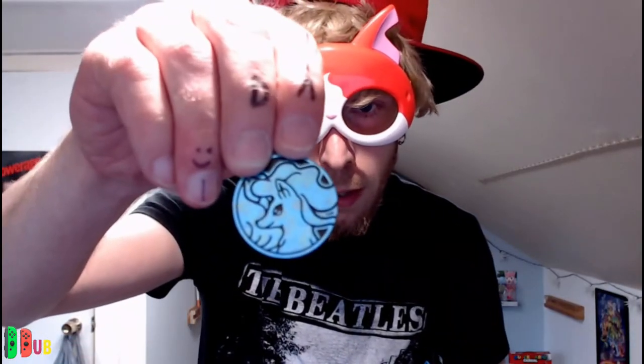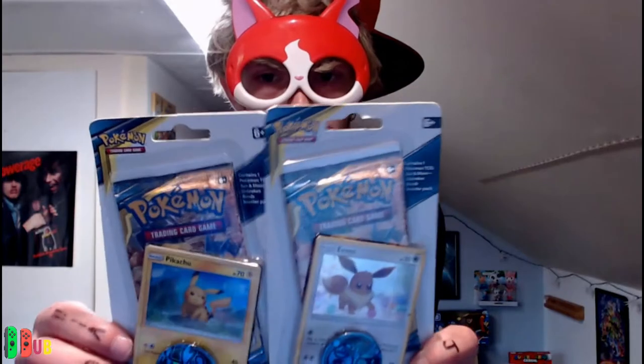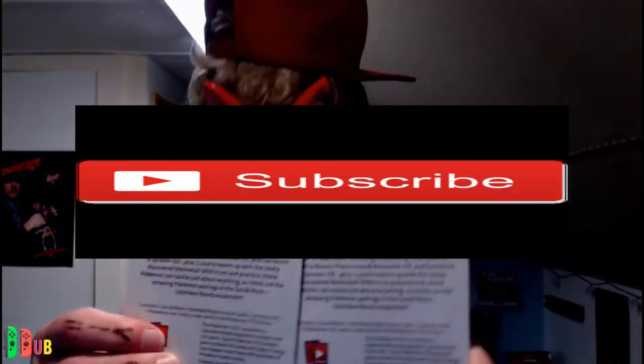And this comes with two packs. Comes with a cool coin — I'm not even sure who that is — but you can just go ahead and sit right there. These are the Sun and Moon Unbroken Bonds. So I haven't opened Pokémon cards in a little while. Steel case is cool.